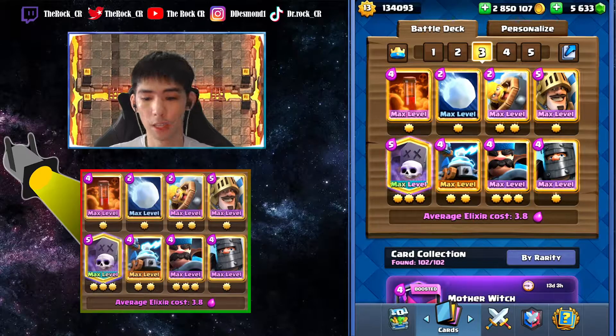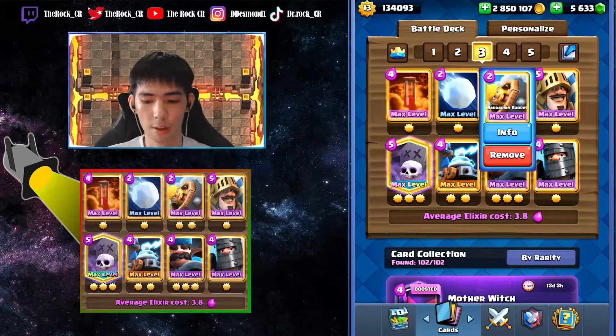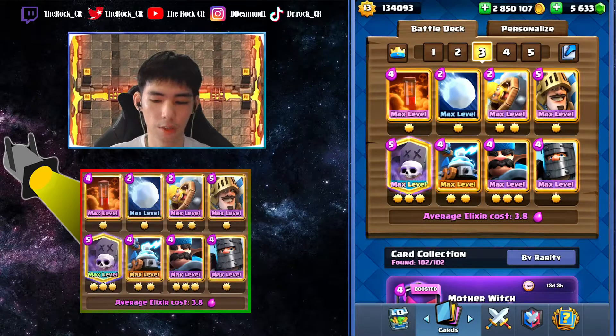Basically in this deck you're using double prince as a tank, or bar barrel for your graveyard. Double prince is pretty strong right now in terms of ground defense, so you can basically cycle them if you need. For cycling cards I would say: your snowball, your bar barrel, you can split zappies in the back, and you can cycle dark prince as a first play if you want.